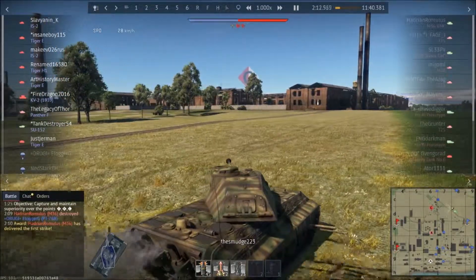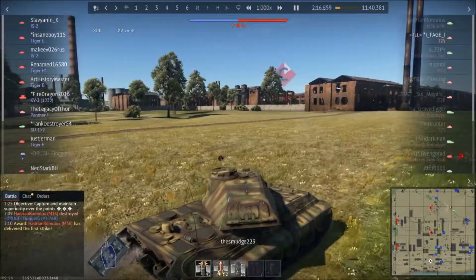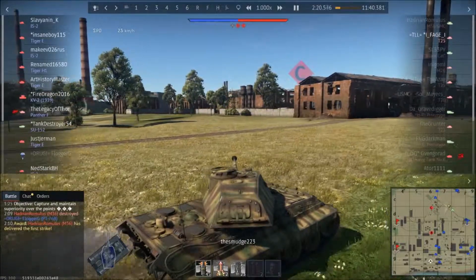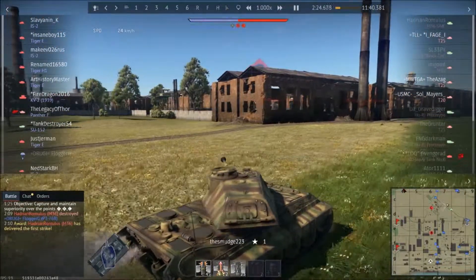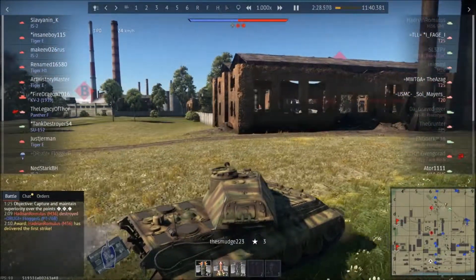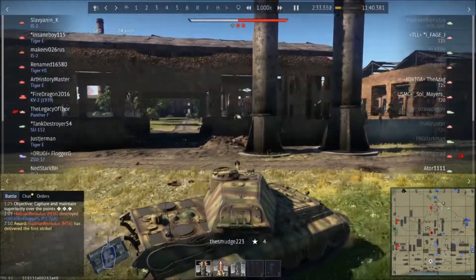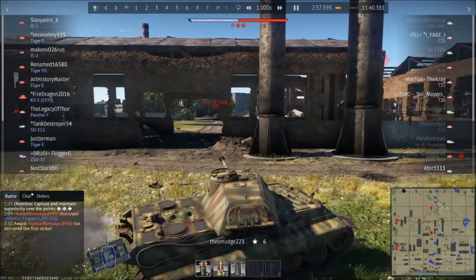We are both playing in our Tiger 2 P's and we are rolling towards the C cap. My standard procedure for taking the C cap is to roll around the right — if you look at the minimap to see where those tanks are — and just kind of use that low wall for cover and see if we can flank. On this match however, I decided to do things a little bit differently, and it's going to result in one of the most hilarious games of World of Tanks I have ever played. Me and Jet are absolutely wetting ourselves by the end.